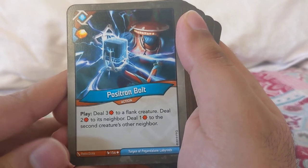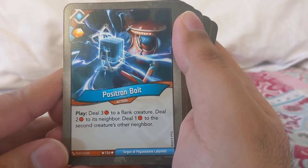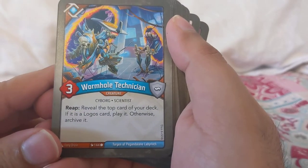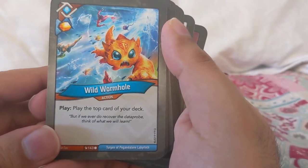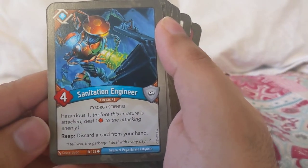Positron Bolt: play — deal three to a flank creature, deal two to its neighbor, and then one to the second creature's other neighbor. Wormhole Technicians — love these, so there's some eddies to go with it. Reap: reveal the top card of your deck; if it is a Logos card, play it, otherwise archive it. Wildworm Home: play — top card of your deck. Two of those, so it should be pretty fast. Just the one reap — discard a card from your hand.